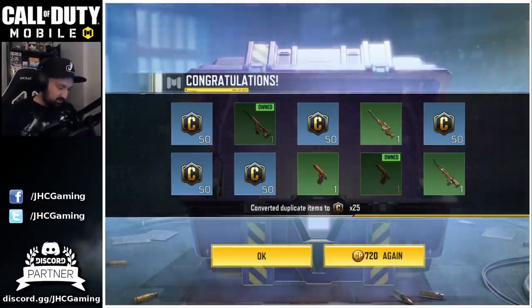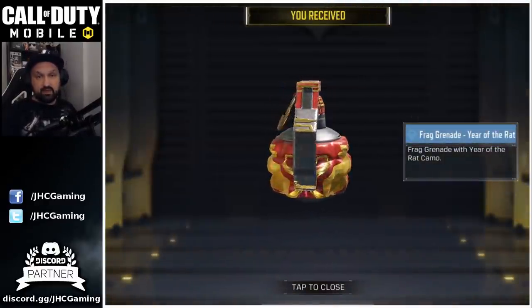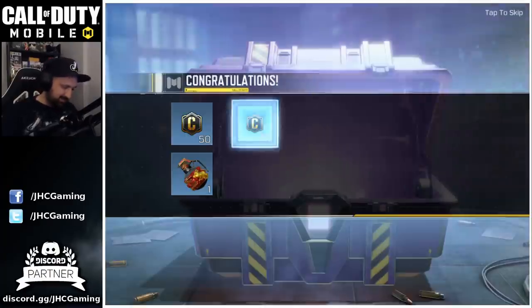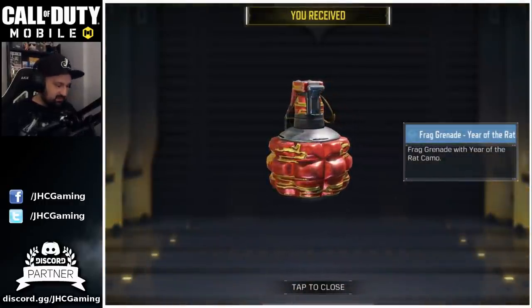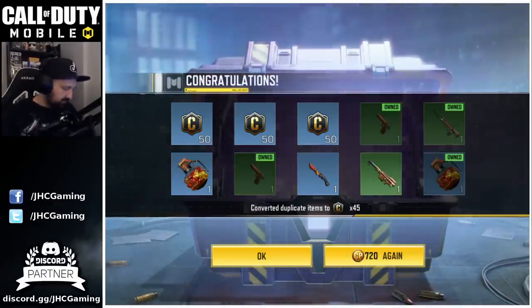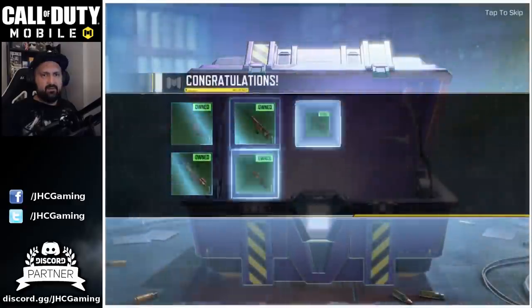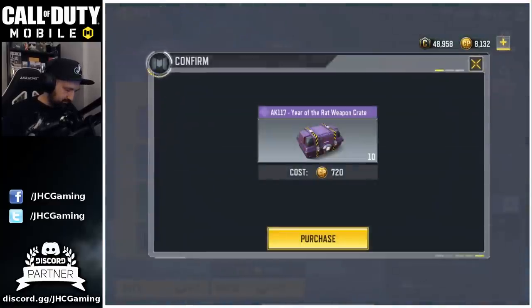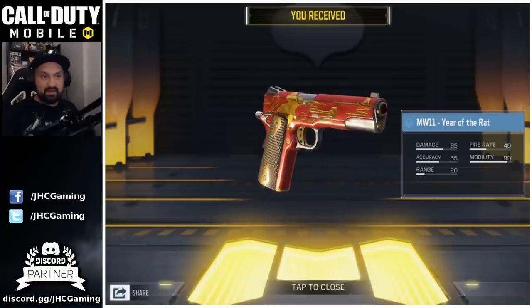We're gonna go 10 more, that's gonna be 20. Oh nice, we got the grenade! That's our first rare — the super nice grenade with the rat. Really cool. But we got the knife too — cool knife. And the grenade again, that's three times now. We're still looking for that pistol and the AK. So we're gonna go probably 20 more. That's gonna be 30 crates. Grenade again, three times now. Okay, 40 crates. Oh nice, we got the MW11 Year of the Rat — super cool pistol. And the knife.